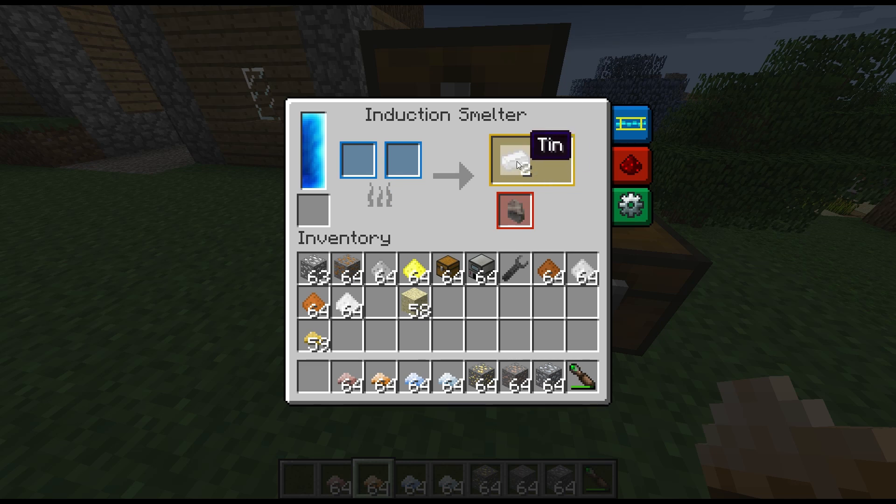Interestingly you don't even need to pulverize first. Obviously if you do pulverize you get a chance of getting the rare earth out, but you can go straight with the iron ore here, double up, and get slag in the process.